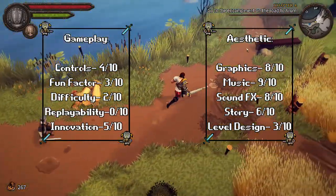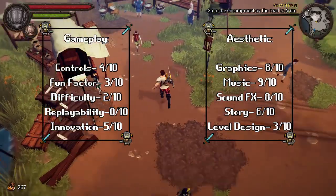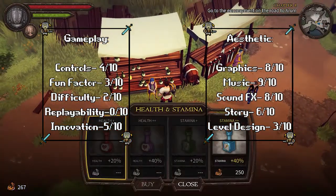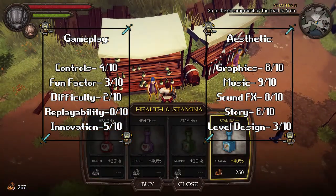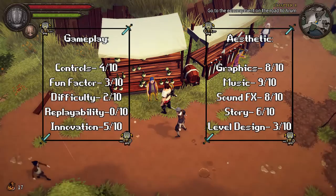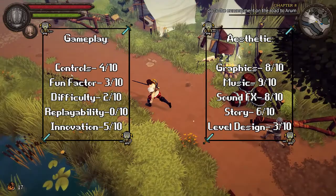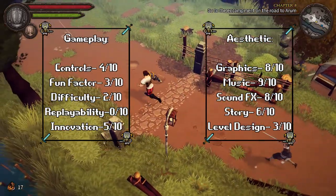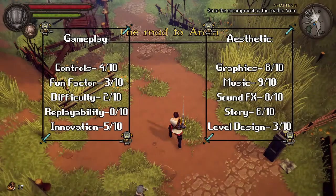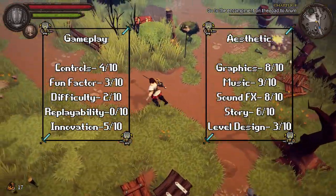Difficulty, I've given a 2 out of 10. I basically waltzed through this game. I did die maybe 3 or 4 times in the 2 or 3 hours I was playing, but overall it's not too hard since your health regens relatively fast if you aren't being hit. Just stand back from the battle, let your cronies take some hits, then head back in — no problem at all. Replayability, I've given it a 0 out of 10. I don't see any reason to replay this game. There are 2 health and 2 stamina upgrades, as well as 8 or 9 power attacks. Once you've gotten those, there's really not a whole lot of reason to go back.